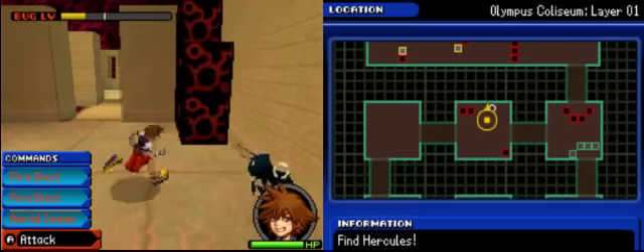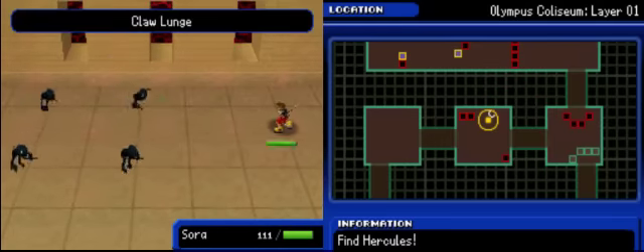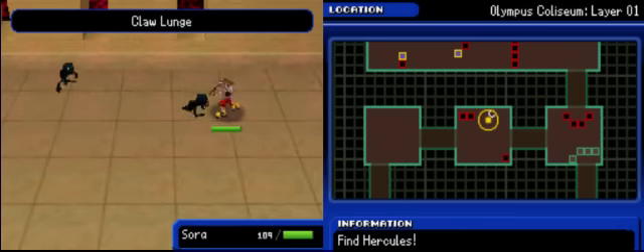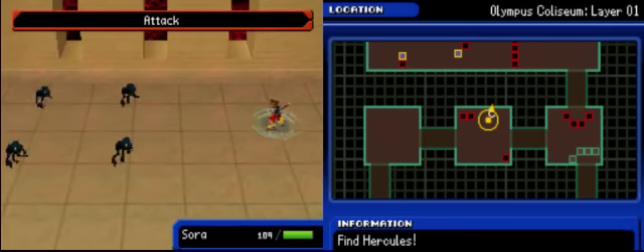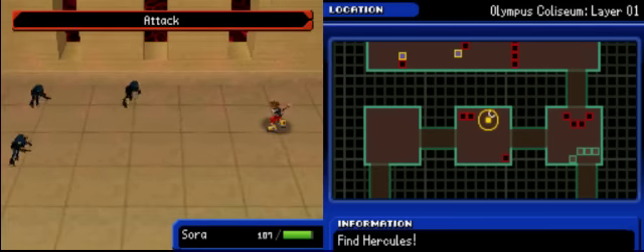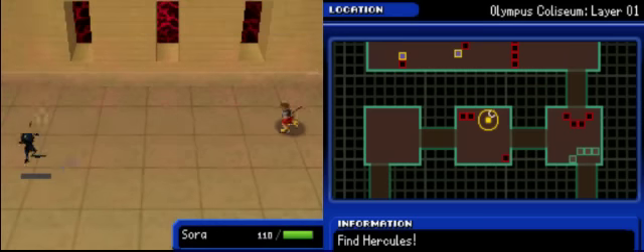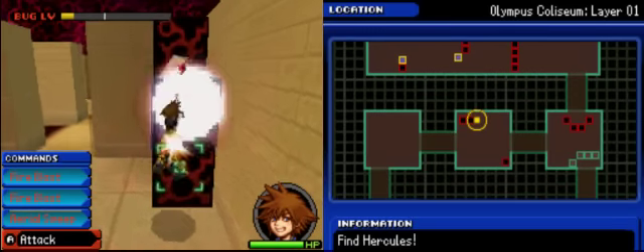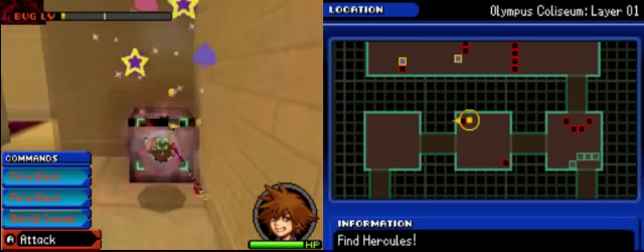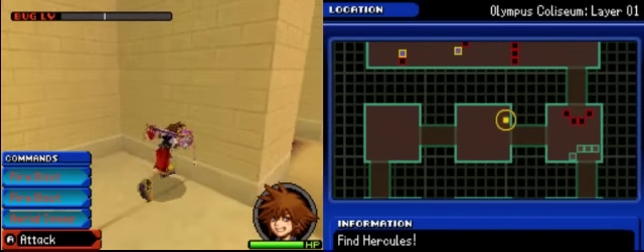I don't know if you get different combos, but we'll see in a little bit. Keep blocking, Sora — you're doing okay. The thing is, too, if you keep your combo going, after you even defeat an enemy, Sora will go on and attack another enemy. So there are chain combos.